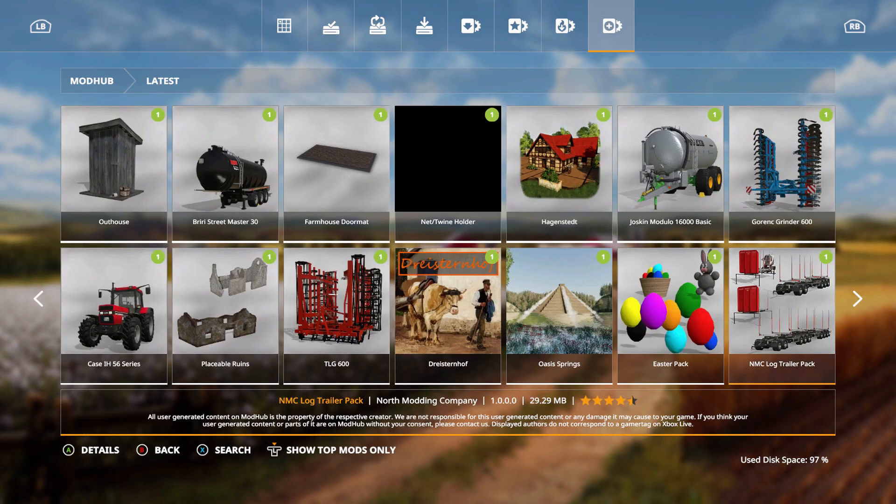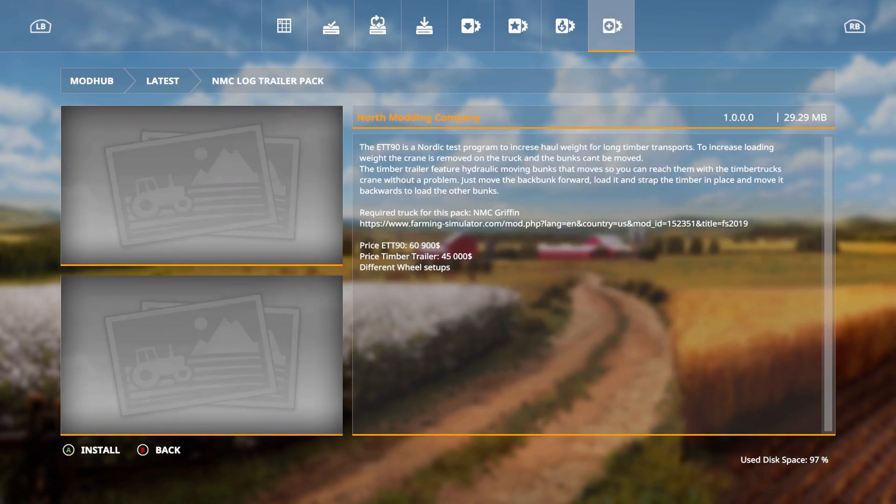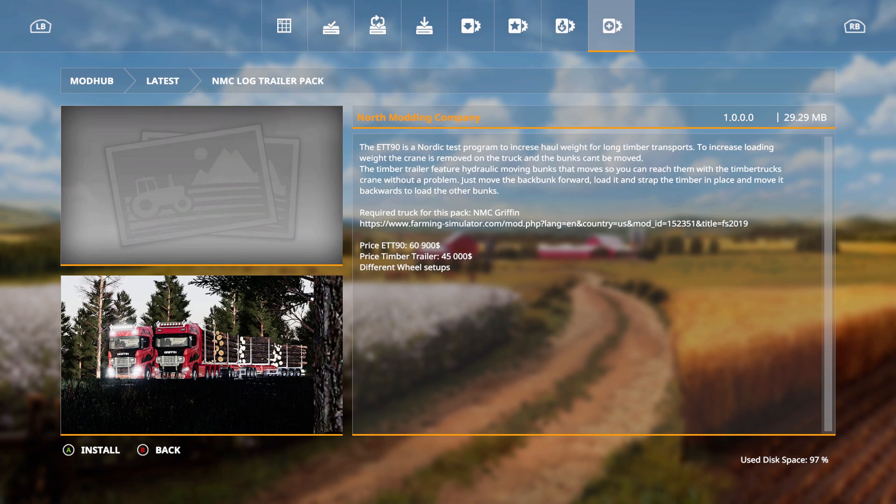We also have the NMC Log Trailer Pack by North Modding Company — thanks to them for bringing this to console. The ETT90 is a Nordic test program to increase hull weight for long timber transports. The crane is removed on the truck and the bunks can't be moved. The timber trailer features hydraulic moving bunks so you can reach them with the timber truck's crane. Price: ETT90 is $60,900; timber trailer is $45,000, with different wheel setups.